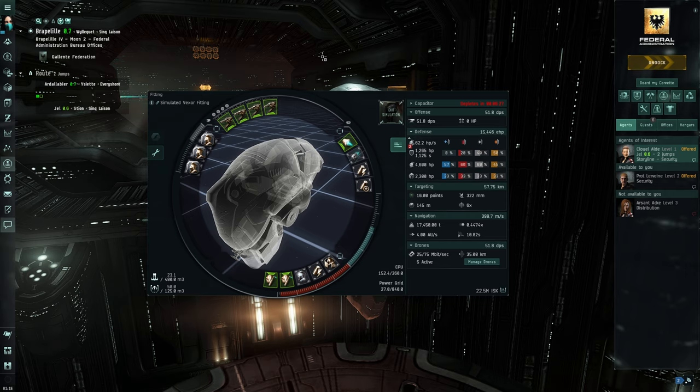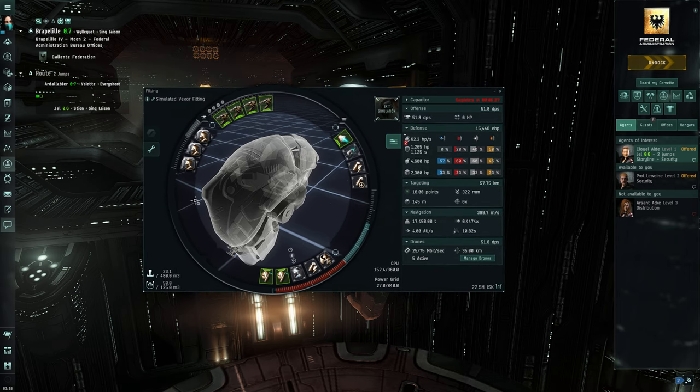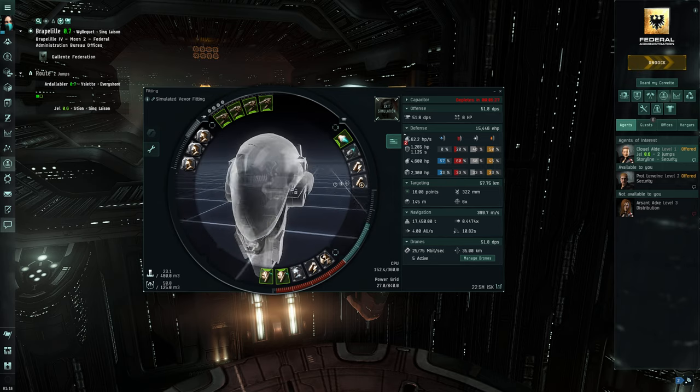Hey everybody, welcome back to Let's Play EVE Online. Today we're going to do some level 2 missions using our Vexor, which was given to me by a corp member. Let's go over it quickly again.